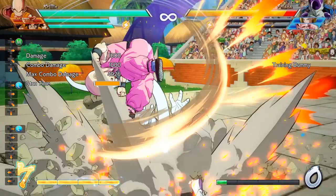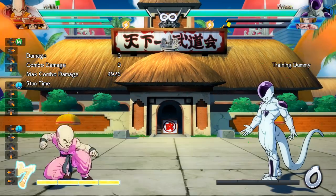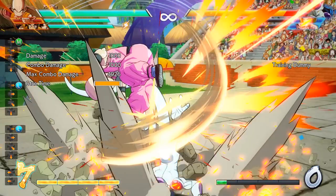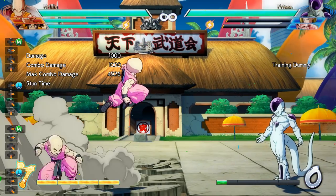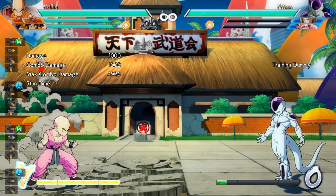Up first we have the classic Afterimage Strike. The main gimmick behind this move is that if you just press the button quickly, Krillin will take the place of the afterimage and perform a kick. But if you hold the button, Krillin will stay in the position, and the version of him that's performing the kick will disappear.